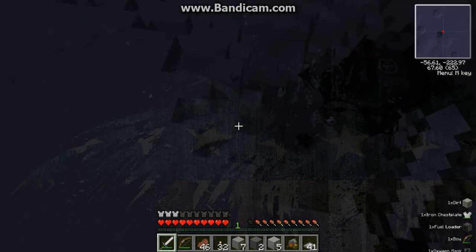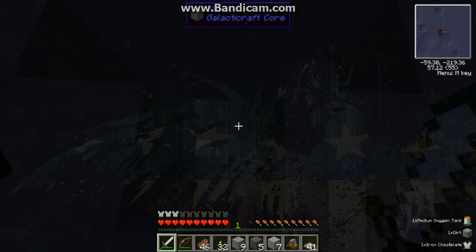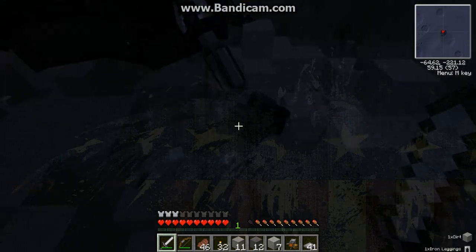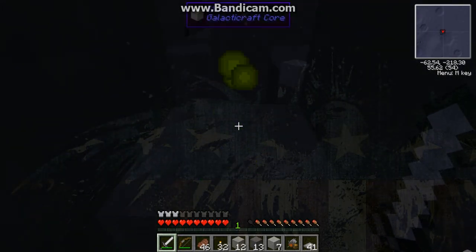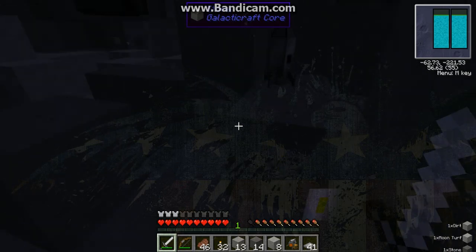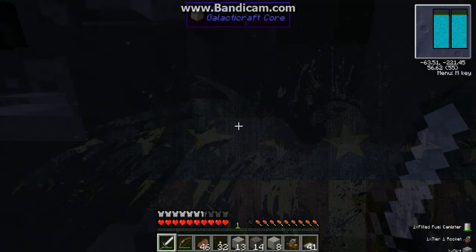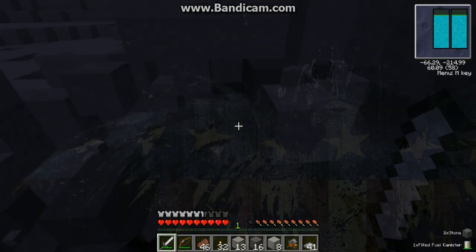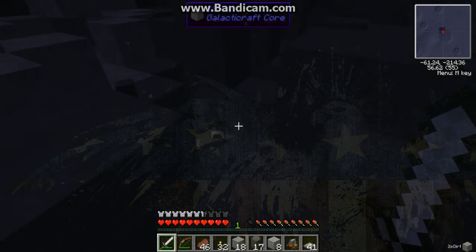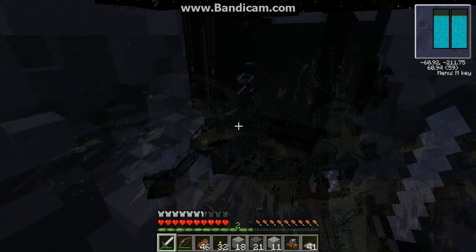I'll pick up this moon fragment stuff, build a wall or something. We're definitely going to build a space station here with actual oxygen flowing through and everything, so that should be good. Another rocket — that should be cool. Well, we made it to the moon! Now, I'm going to try my best to build a space station in the next episode, so that should be fun.